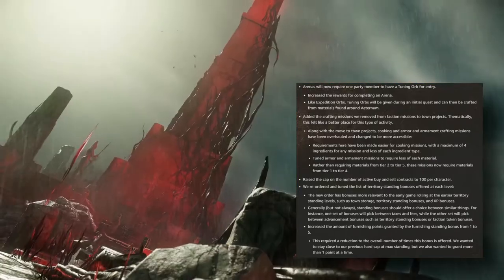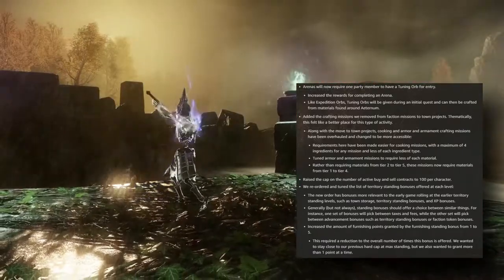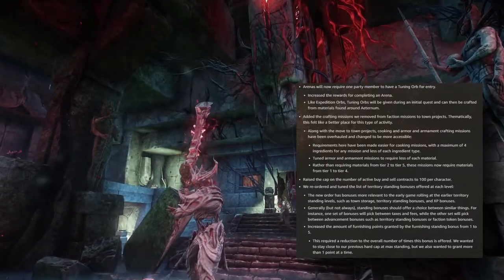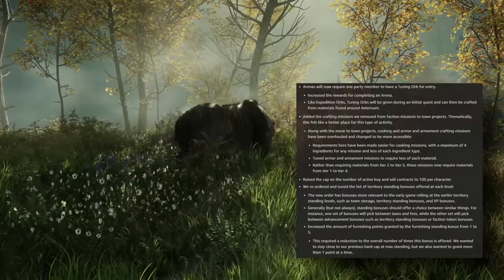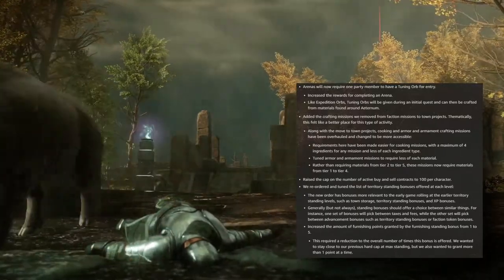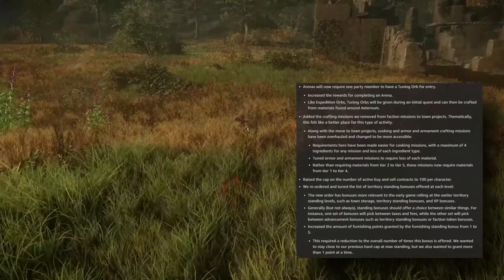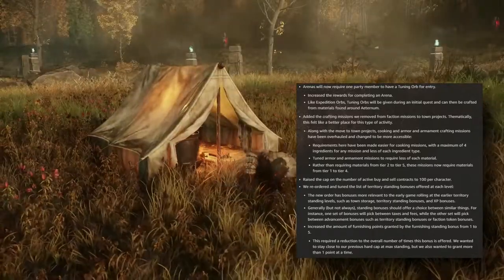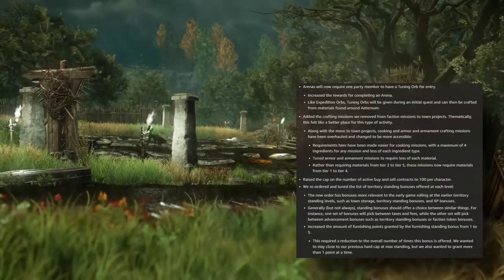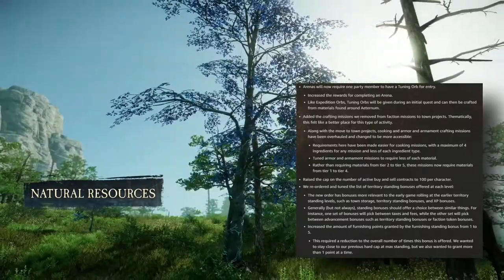They increased the rewards for completing an arena. Tuning orbs will be given during the initial quest and can be crafted from materials found around Aeternum. They added the crafting missions removed from action missions to town projects. Along with the move to town projects, cooking and armor and armament crafting missions have been overhauled to be more accessible — there is a maximum of four ingredients for any mission. Missions now require materials from tier one to tier four, and they raised the cap on active buy and sell contracts to 100 per character.